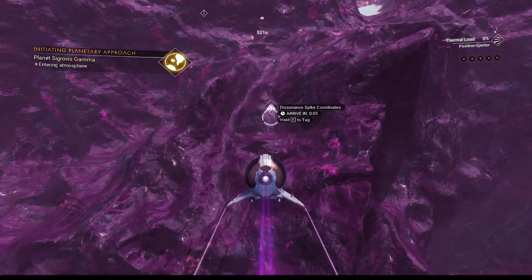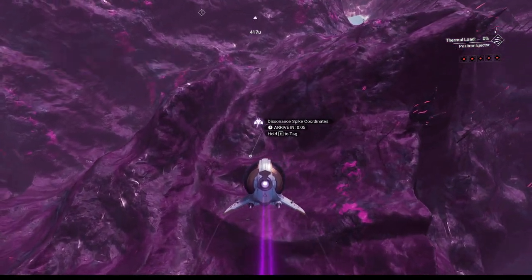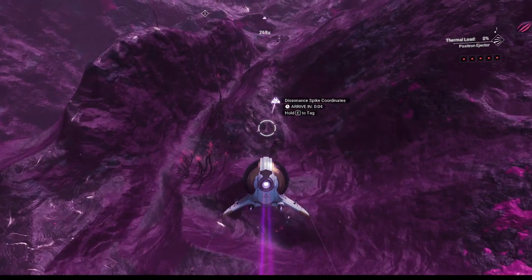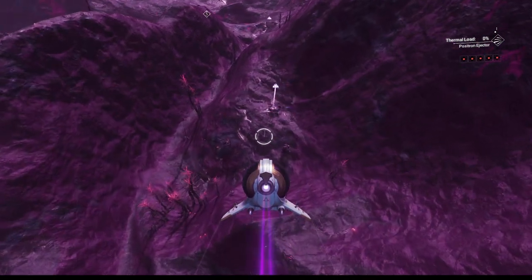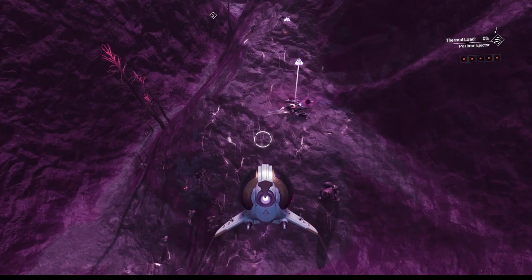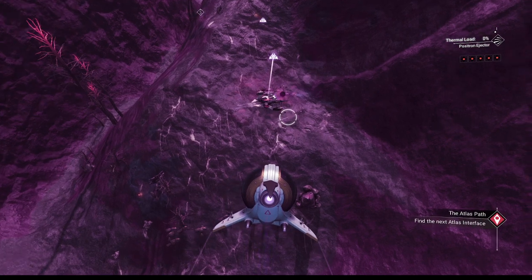I am going to have to figure out how to farm these cores. I thought that would be the fastest way, but apparently not. But apparently the positron ejector works fine — I took out the ship no problem at all. Oh, hello — this is an interesting looking one.